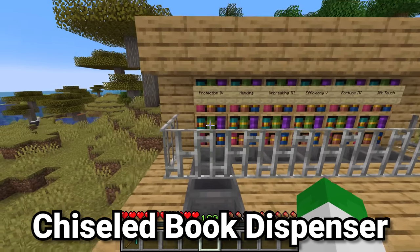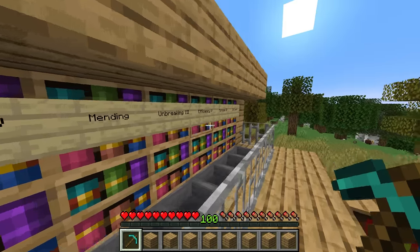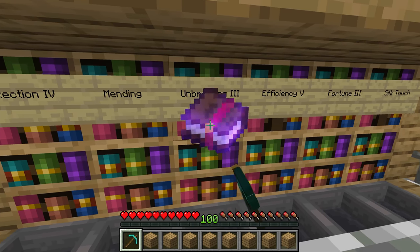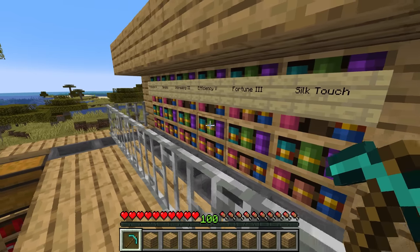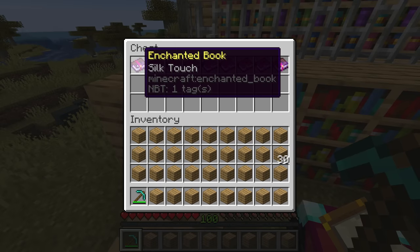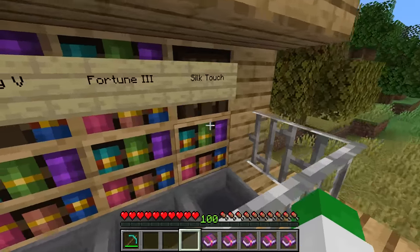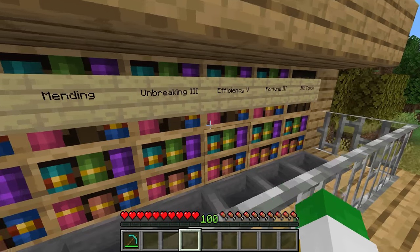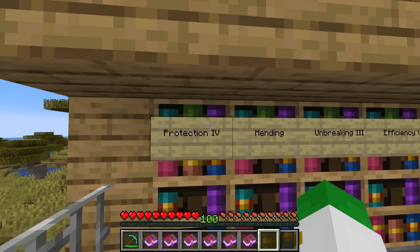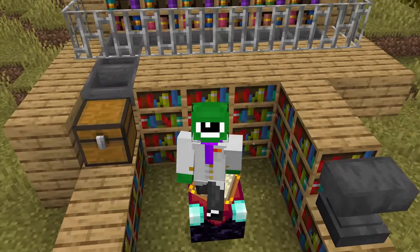The chiseled bookshelf in Minecraft 1.20 has been largely forgotten as one of the most useful additions. You can select which enchantments you want — for example, silk touch, efficiency 5, unbreaking 3, and mending for a great pickaxe — and store all those books in the chiseled bookshelf. You can then grab them out through a chest system and have them appear directly in your inventory. This provides a great visual storage system for enchanted books; for instance, you can see you have specifically 11 Protection IV books. You can make one of these for every book type and make enchanting very fun.